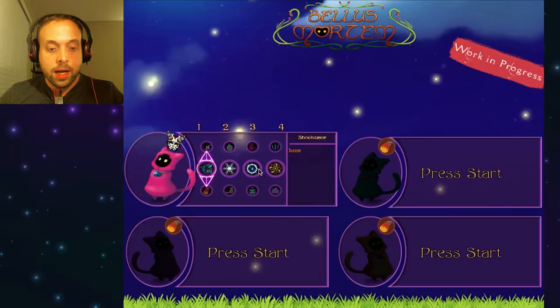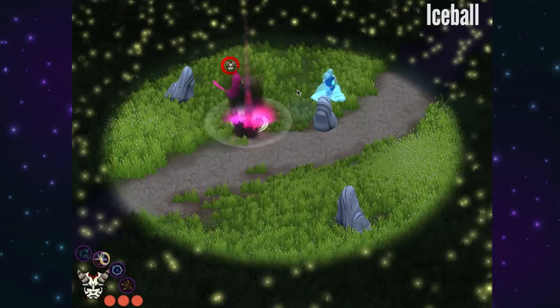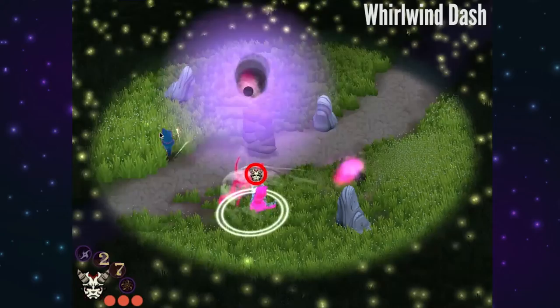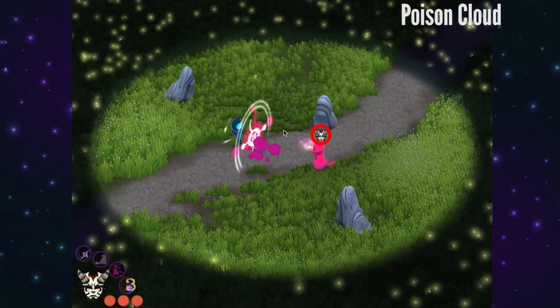Let me go down here and into spells. Let's see — I have shockwave, light shuriken, fireball, ice ball, meteorite, wall, portal, roll, roll one dash, blink, orbit, sword dance, poison cloud.